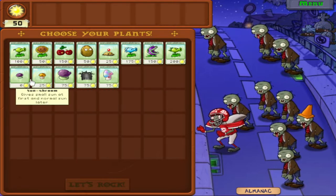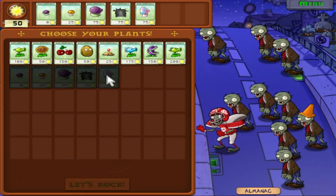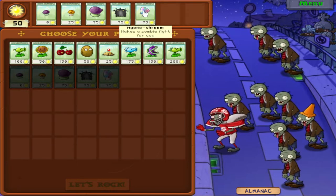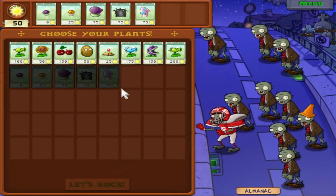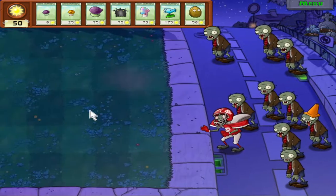So this is where Hypno Shroom comes in. We get Puff Shroom, Sun Shroom, Fume Shroom, Grave Buster, and Hypno Shroom. We really only want Hypno Shroom for the Football Zombie, because Hypno Shroom does have a slow recharge. The other zombies aren't really worth hypnotizing. Then we'll take Snow Pea and Walnut. Let's rock!